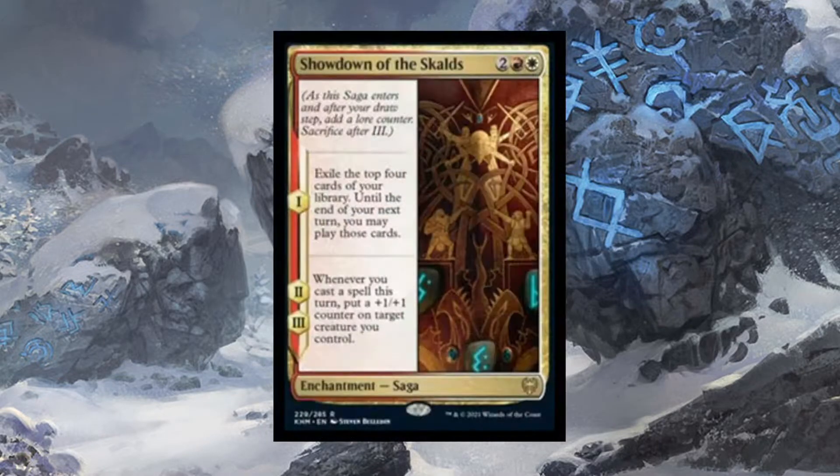The first card is Showdown of the Skalds. It's a 4-cost Boros Enchantment Saga, and it says: exile the top 4 cards of your library. Until the end of your next turn, you may play those cards. So you're drawing 4 for 4, but you can only use them for a turn. And I would say that's really good.